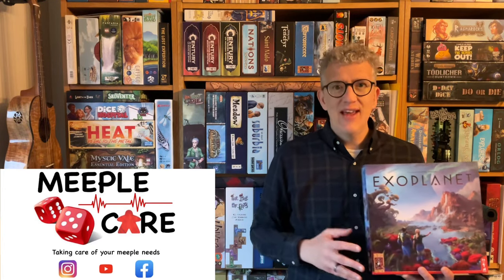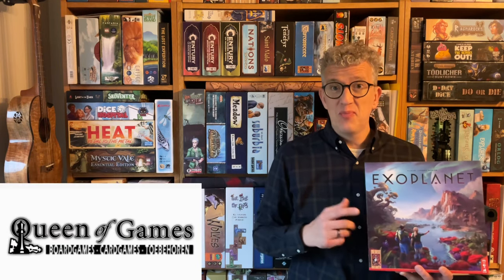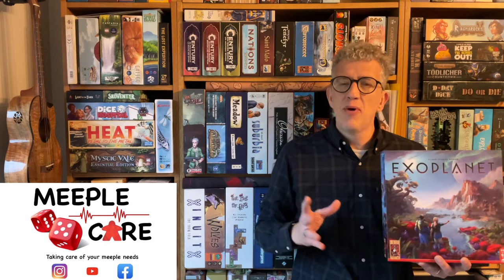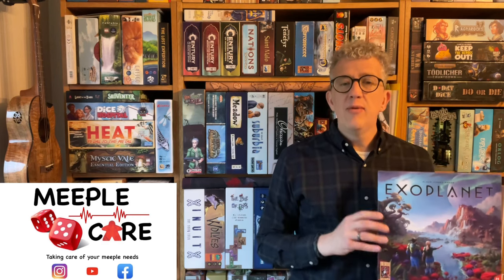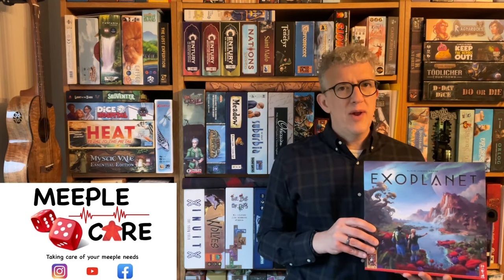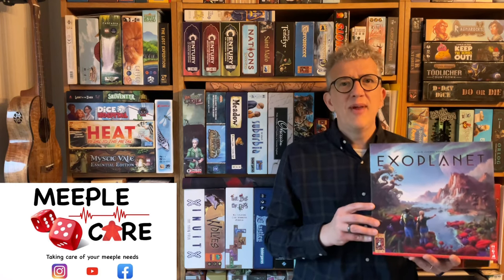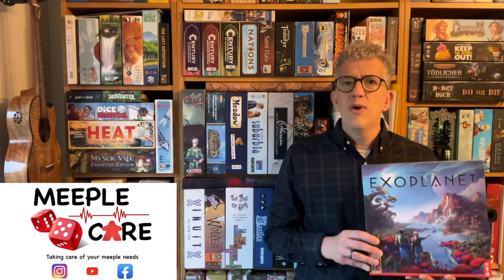Hello, my name is Nicolaas and today I would like to show you how to set up and play Exoplanet. Exoplanet is a game designed by Klaus-Jürgen Vrede and published by 999 Games. It's a game for two to four players, ages 10 and up, and it plays in about 45 minutes. Exoplanet is a redesign of an older game from 2005 called Mesopotamia.